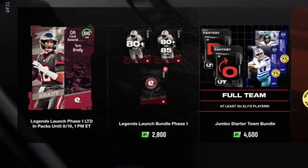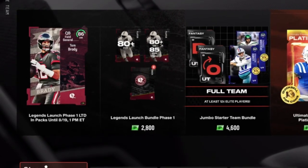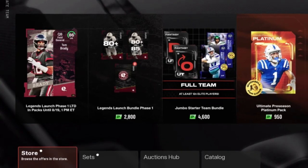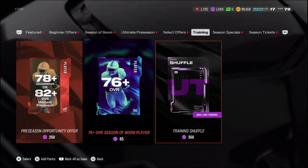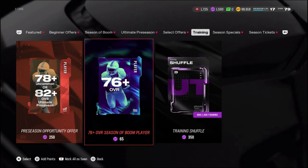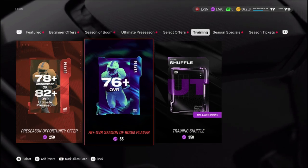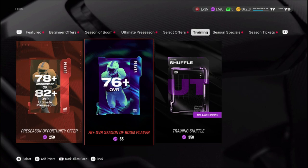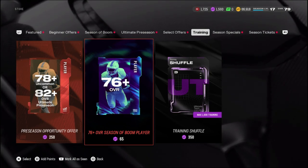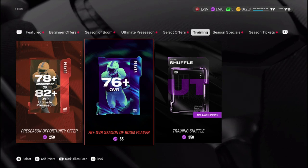If you guys don't already know, Legends dropped today. As you can see, the 86 overall Tom Brady LTD is in packs right now. Unfortunately, it doesn't look like there are any Legend rerolls, which I think I'm going to wait on. Maybe if they release some Legend rerolls, we'll go ahead and use all of our training just for that. We almost have 1,600 training, and I don't want to use it on the Season of Boom player packs.